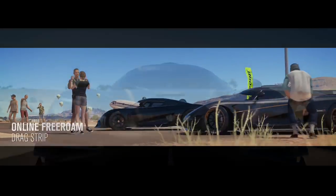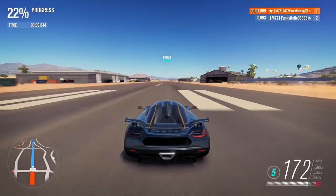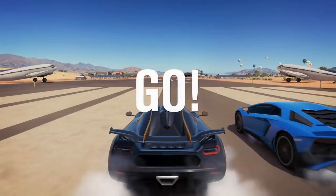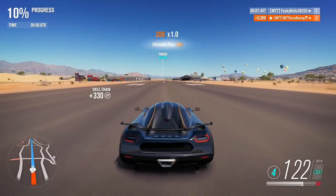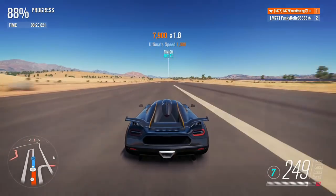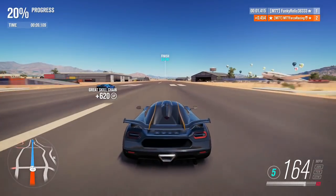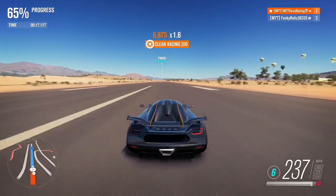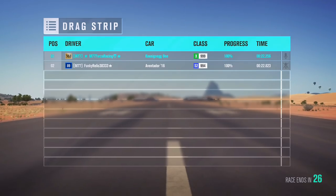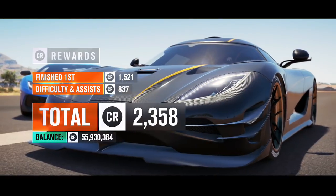For the very first challenge, you have to jump into online races — it's asking you to compete in three different ones. What I did was jump into the drag races and do three of them just to keep my time at a minimum. I'm just going up and down the drag strip a couple of times in an online race. You don't even have to win, just compete. You can also do a circuit race — it's totally up to you. After three drag races you'll get a notification saying you won the car.